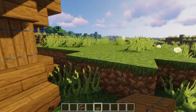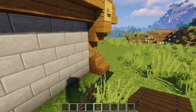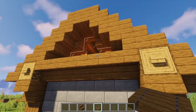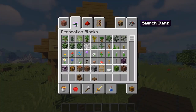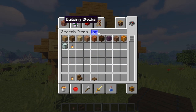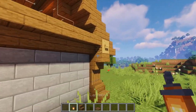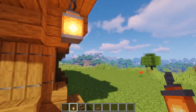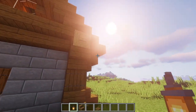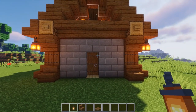The house is looking great on the outside. Your final step for the exterior is to add a little bit of light outside the house. Grab some lanterns and go around each of the stairs hanging out, simply placing them in. This will make your house look absolutely amazing during the night and provide plenty of light around the house.